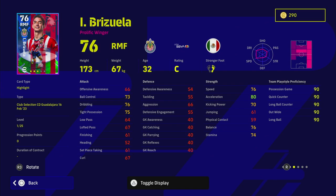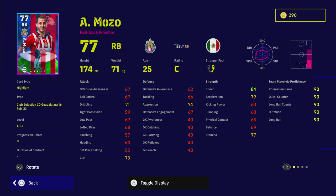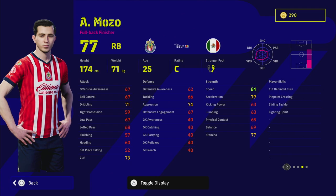Brisuela is a right midfielder with fairly decent stats, but that lack of pace is going to count against him. I'm going to do a video soon on whether you should play wingers or right midfielders, so I won't spend too much time on him. We also have Amozzle, a right back who goes to 87 overall and has pinpoint crossing and early crosser, which means you can get some nice balls into the box.